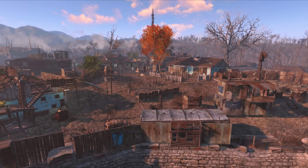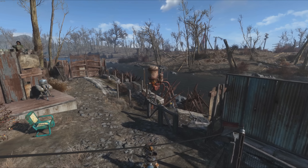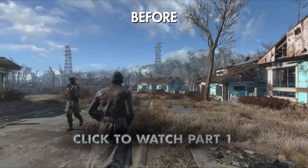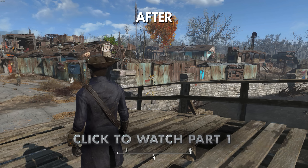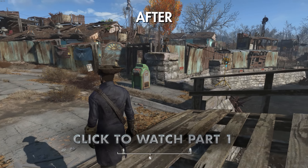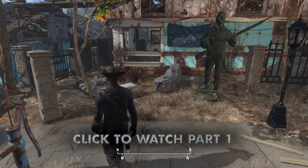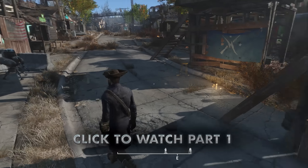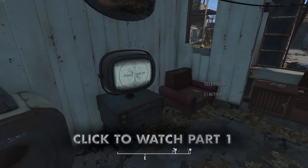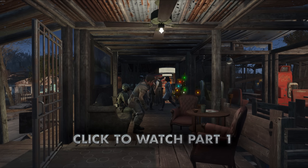Hey folks, Dave here again, and welcome back to part two of my tour of my custom Fallout 4 settlement that I'm calling Fortress Sanctuary. If you missed part one, you can click the link on the screen or in the description. This entire settlement in Sanctuary was my attempt to create a settlement that fit into the rest of the Commonwealth world — a town you could just stumble upon and it would feel like an actual place in the game. I'm going to dive back into the custom tour I'm giving Joel, and afterwards Joel is going to make a plan and actually attack Fortress Sanctuary to see if the defenses hold up.